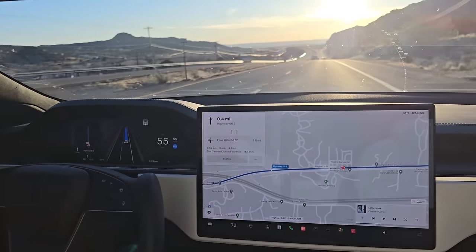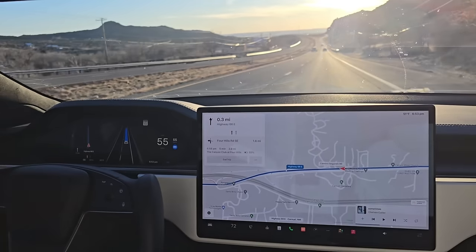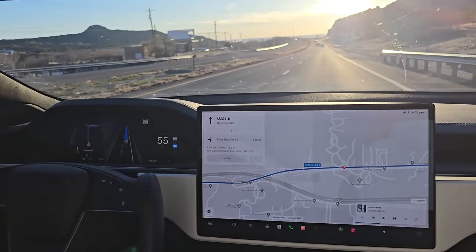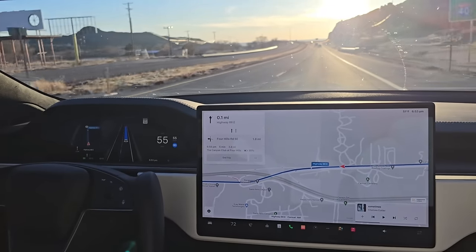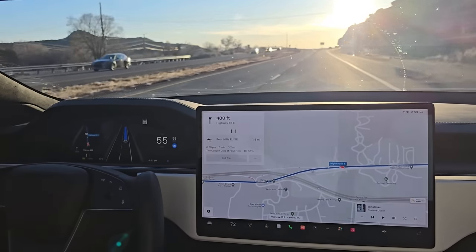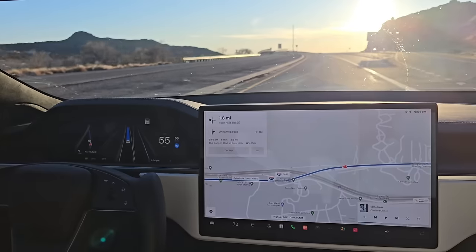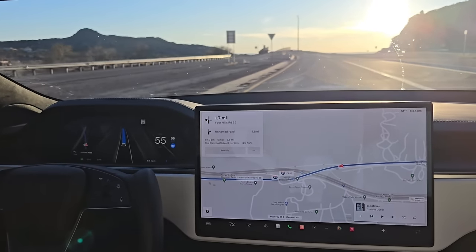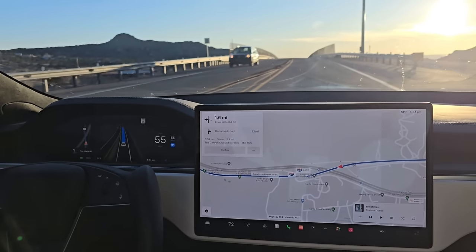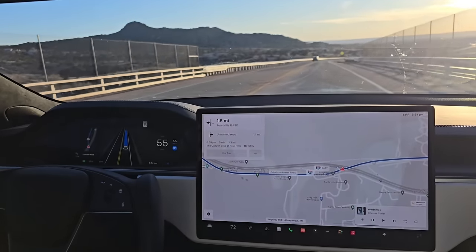We should be getting over to the left pretty soon. The nav says to keep left to stay on Highway 66 East — wow, that's a really late merge. That's a really late merge, which might be good, right? Version 11 definitely changed lanes earlier. Maybe I prefer the later version — working later might be better.